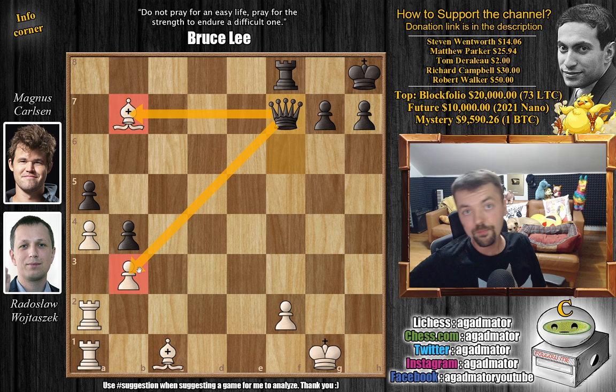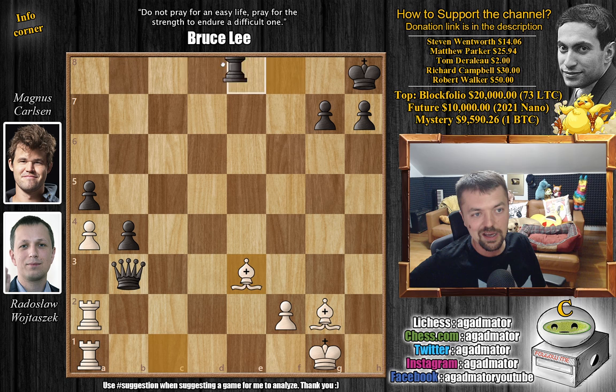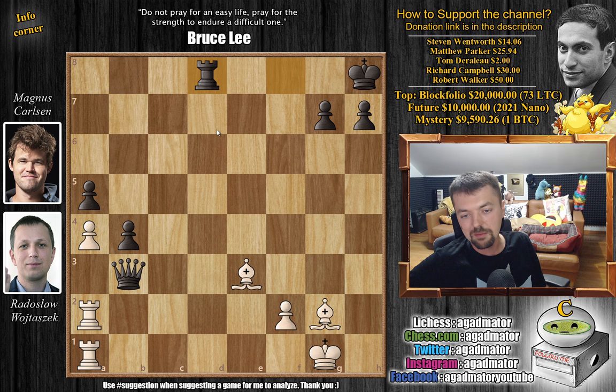Queen to f7 by Magnus, with an attack on the bishop and the b3 pawn. Magnus is now going to capture that b3 pawn. Bishop back to g2, queen captures on b3, grabbing that pawn and creating a passed b-pawn. Bishop to e3 — finally completing development. And now rook to d8. As Magnus played this, he was already extremely low on the clock, going for the one minute mark, and Radek was also losing a lot of time.